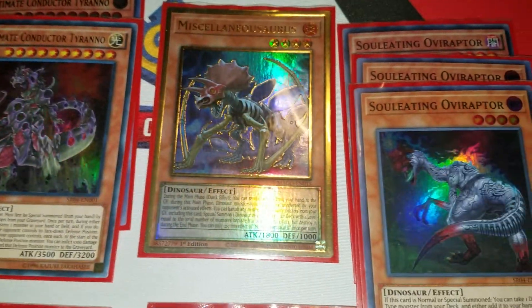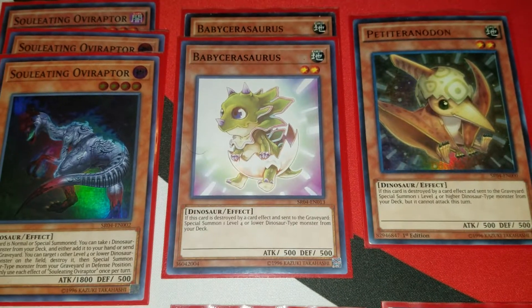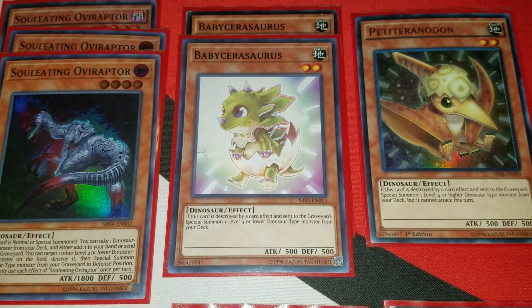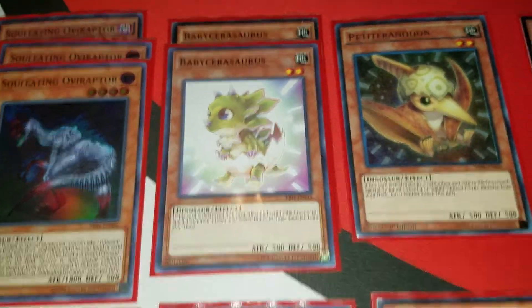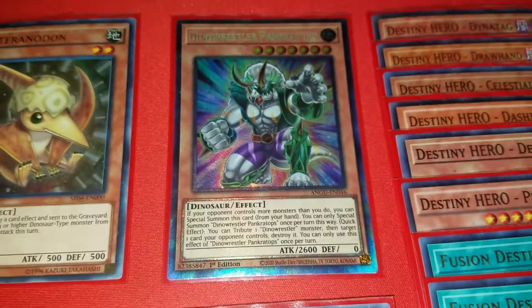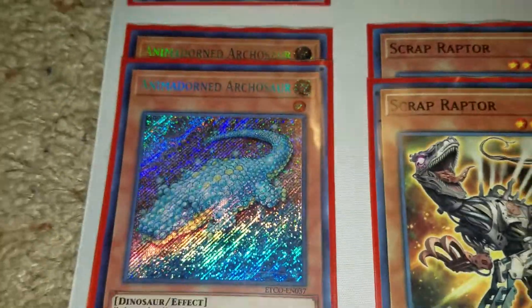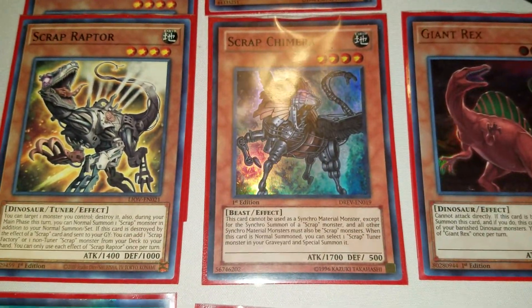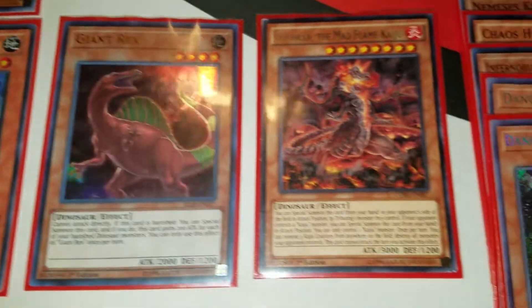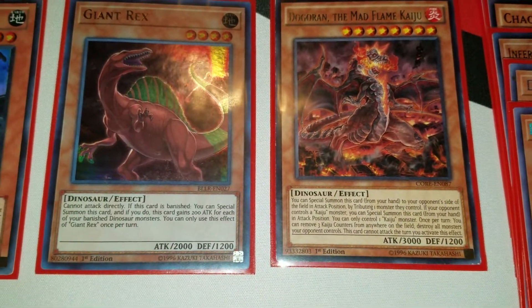Of course, two UCT, one Miss, three Overtex. Two Baby Cerasaurus — I'd like to have three but most of the time I end up with two anyway, and once it does it's pretty good. One Petite, one Dinosaur Pinker Tops. We also have two Armoored Ankylosaurus, two Scrap Raptor, and one Scrap Camera for the combos, Giant Rex, and then Dogoran to wrap up the dinosaurs.